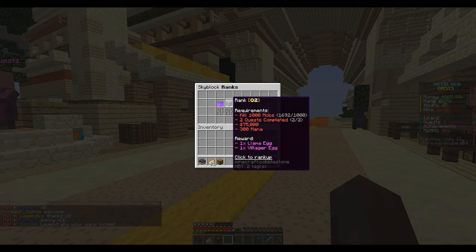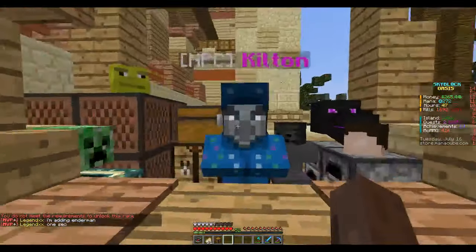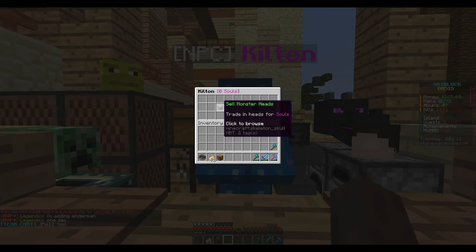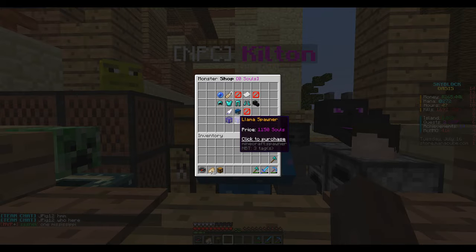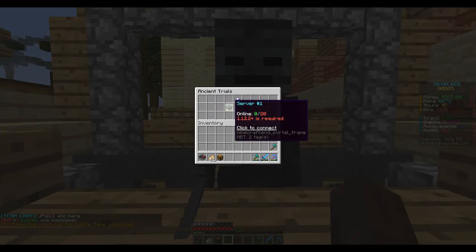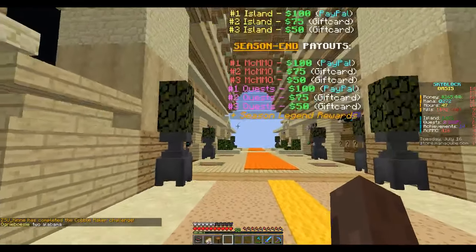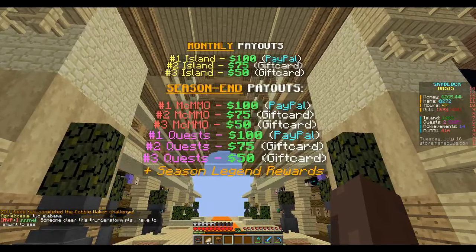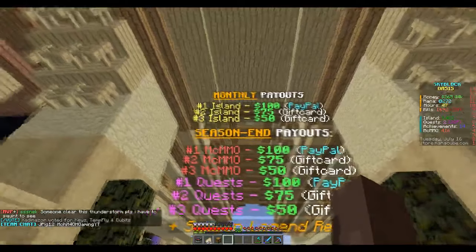There are also bosses but they're not available yet. For the ranks, I already finished rank one but I don't know why it won't let me go to rank two — I killed 1000 mobs and it still doesn't let me advance. There's also Kilton on here where you can sell mob heads. There's also ancient trails.